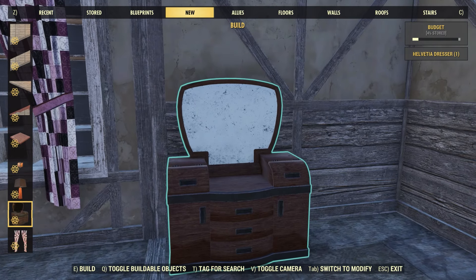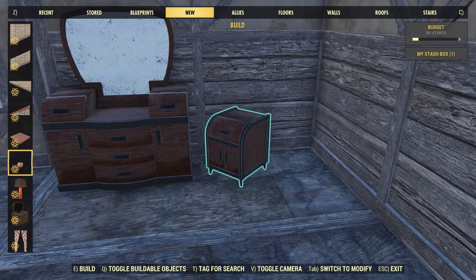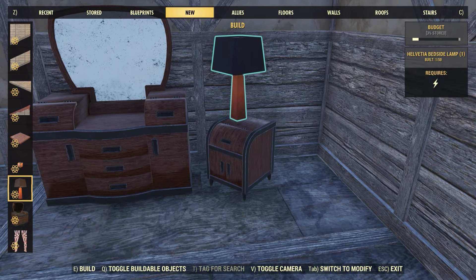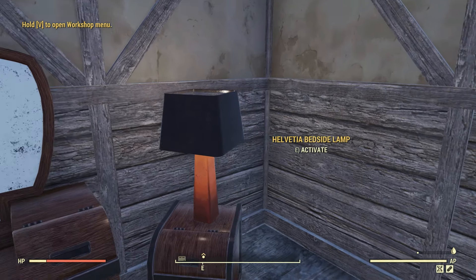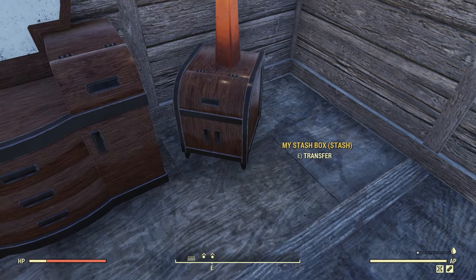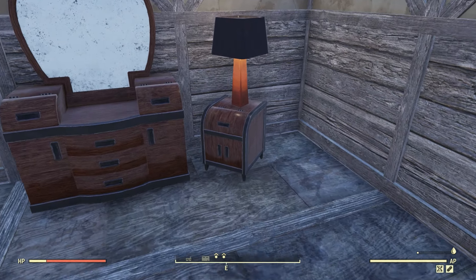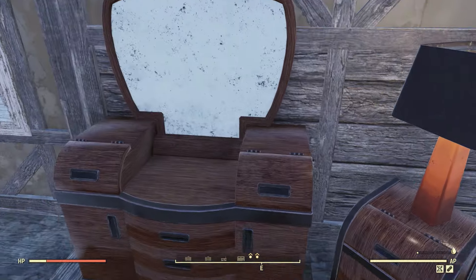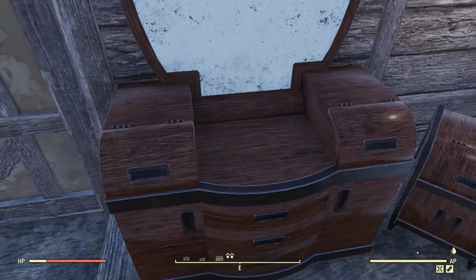Moving on, you also get a new Halvation dresser — the back is pretty flat so we can push it right up against a wall. We also have a new stash box and a Halvation bedside lamp. Placing down the lamp, it's not too bright but it does have a nice glow, and we can turn it off and back on. The stash box is pretty small but that middle part opens and it does have a unique animation. As for the dresser, it looks like we can't interact with it in any way.